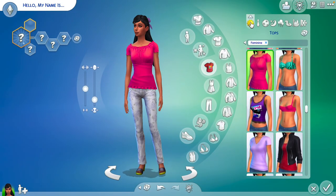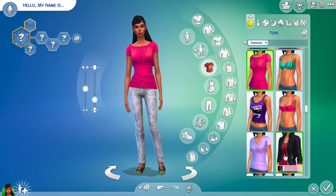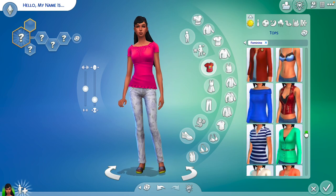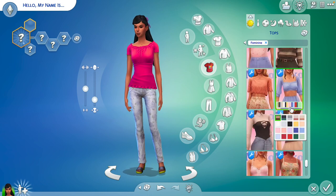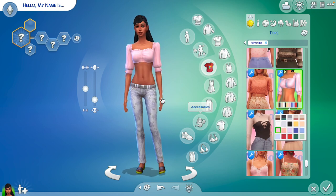Now we're going to go to her everyday outfit. I prefer this to be pink. Because it's an outfit, I'll choose a top that is pink. I have people who like the color pink, and since I'm playing her, she's going to like color pink. So this top is cute. I'll do that pink.